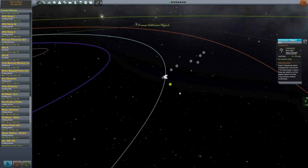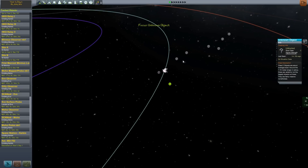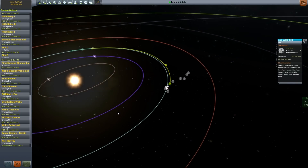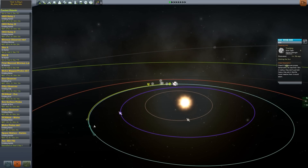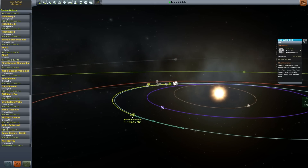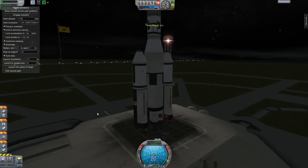The asteroid is currently in a highly eccentric orbit at a really crazy inclination to Kerbin. It's actually far enough out that I was worried it might get disturbed by the Mun. I wanted to get it into a lower orbit so it wouldn't enter the Mun's sphere of influence and have anything crazy happen. This mission is using the new parts from version 0.23.5.